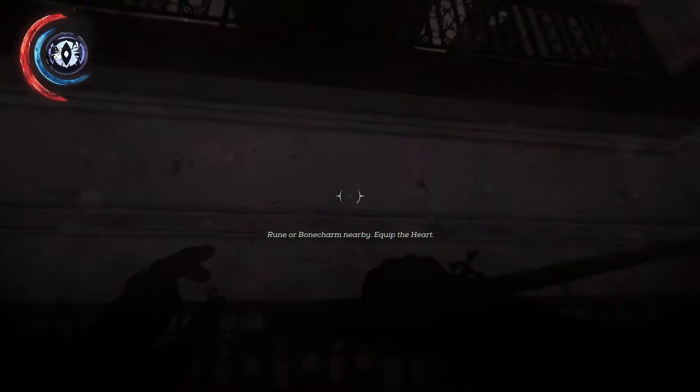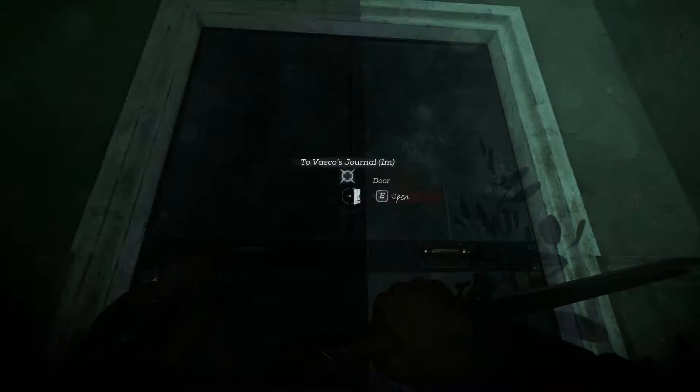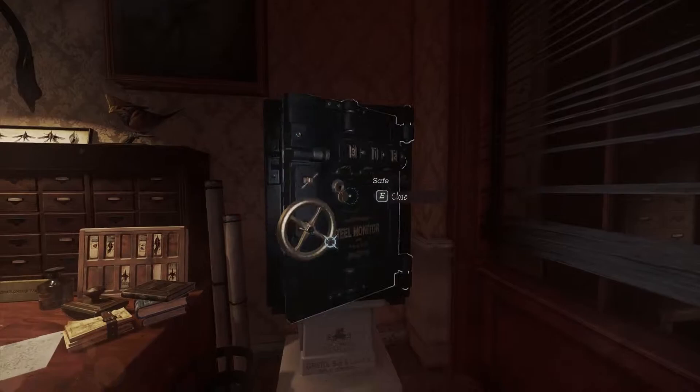The Crown Killer then begins patrolling the upper area of the room. You need to avoid her so that you don't have to fight her, and then sneak back out through Recuperation. It becomes easiest to do this if you have objective markers on, because you can simply follow them to find Vasco's safe.